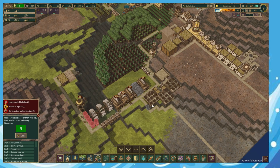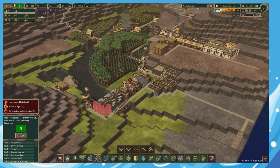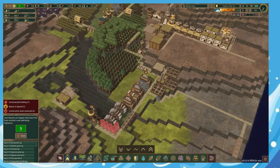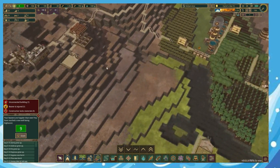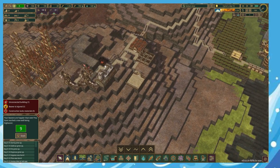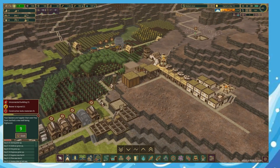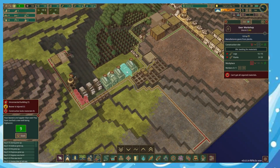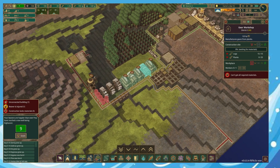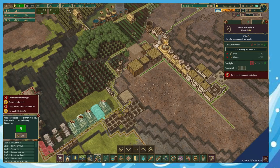I should have put some windmills in here maybe - that's okay though. We haven't got much going on until the end of this drought really. So I think we'll call it there. There are a couple of bits and pieces that need building but we can't do anything until we've got more planks. Thank you very much for watching and tune in for the next episode.